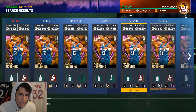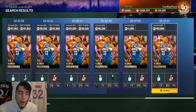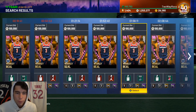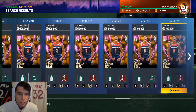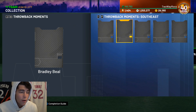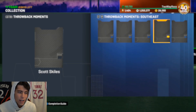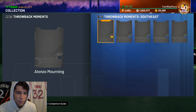Then you hop into the Southeast set — that's 90K alone for Alonzo Mourning, so now you're up to 460K. Then you've got Brad Beal who goes for 100K, so now you're at 560K. Caldwell is 30K — that's 590K. Skiles and Hassan Whiteside get you basically to 600K after just the first three sets. Remember, you need to complete six divisions for this.